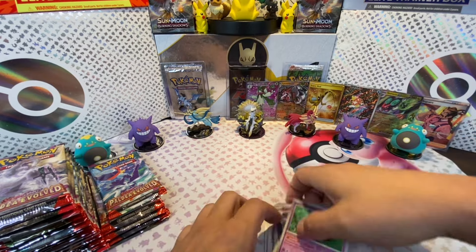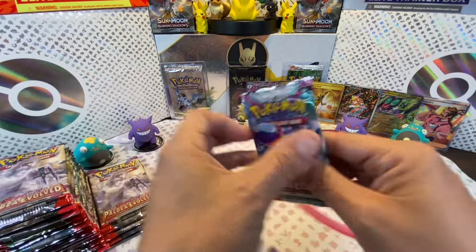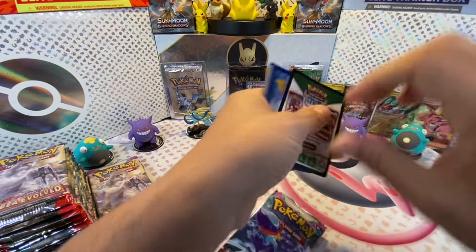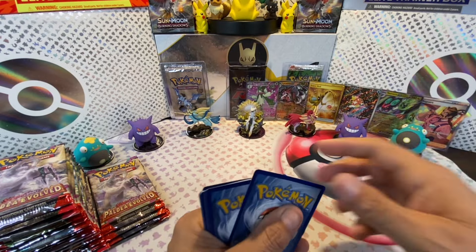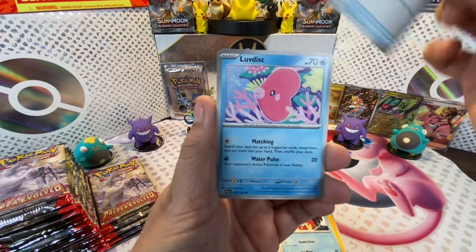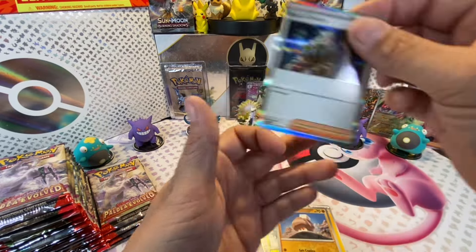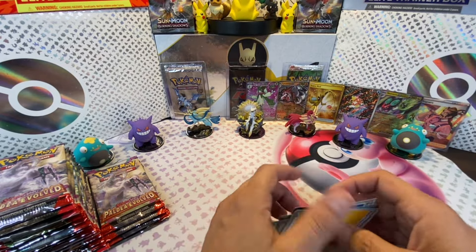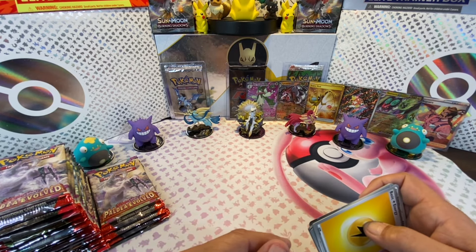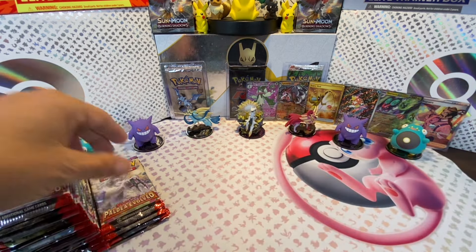Next pack: Dellbird, Super Rod, Luvdisc, Snover, Pelipper, Fletchinder, Toxicroak, Snover, Klawf, and Boss's Orders. Everybody loves those Boss's Orders - I'll put that one aside right away, because that's always a card you're looking for. Here we go with the next pack of Paldea Evolved. We got energy, Nimble, Maschiff, Slakoth, Wooper, Bombirdier, Flamigo, Tauros, Maschiff, Spidops, and Quaquaval EX - another banger!